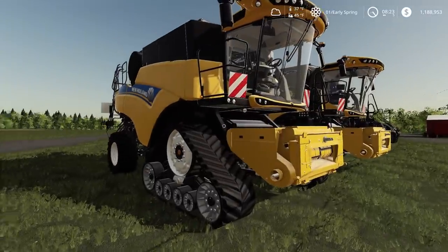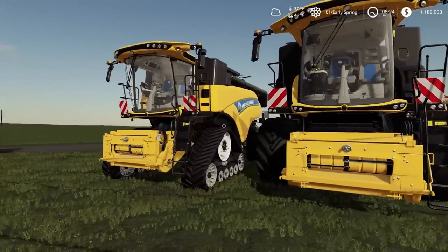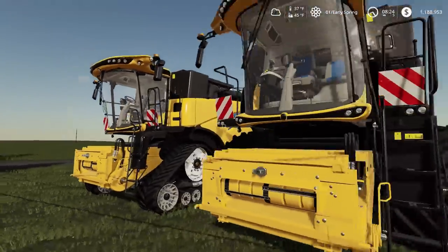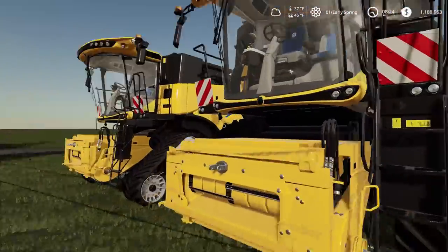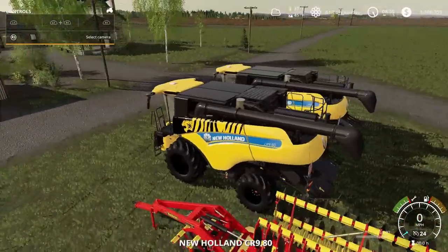The first mod we have for today is the New Holland CR690 — 23 slots, $228,000, so not too bad on price. It can hold 11,500 liters. As you can see, we got the regular edition right here. Look at this beautiful thing — that is nice. Let's turn on the help window so you guys can see the controls on it.